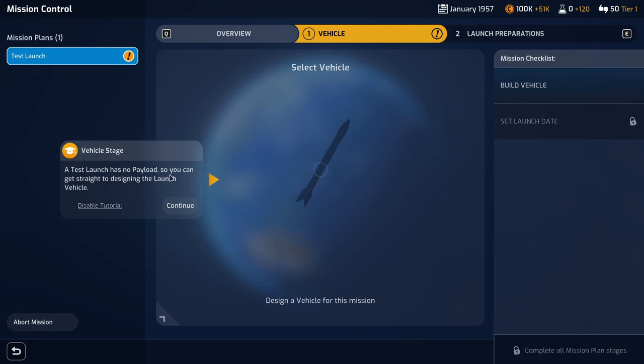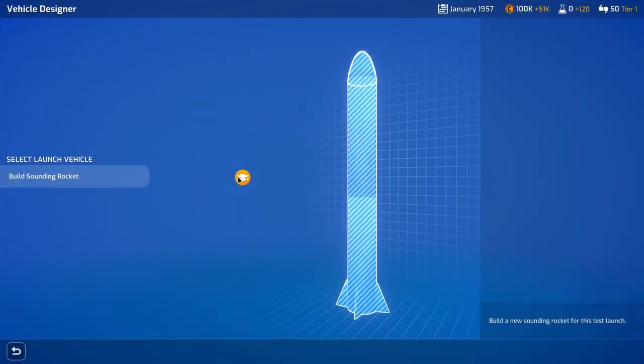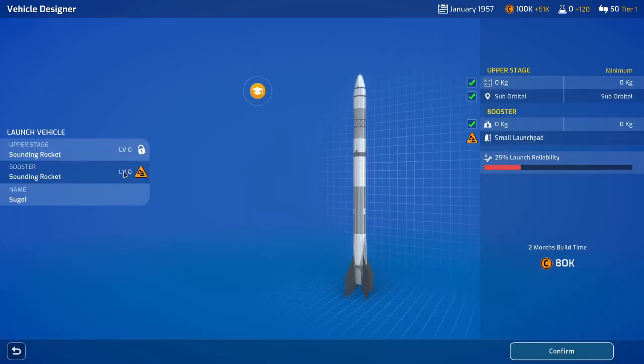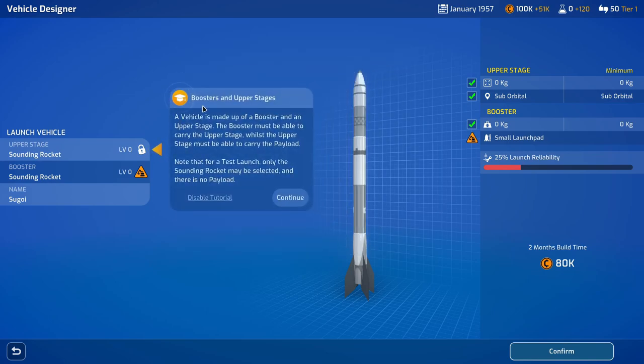A test launch has no payload, so you can get straight to designing a launch vehicle. On the design screen you'll be able to select previous vehicle designs or choose to start a new design. For the test launch only sounding rockets can be selected. This is the vehicle designer where you'll be able to design the vehicle for your mission. A vehicle is made up of a booster and an upper stage — the booster may carry the upper stage whilst the upper stage must carry the payload. For a test launch, only the sounding rocket may be selected and there is no payload.